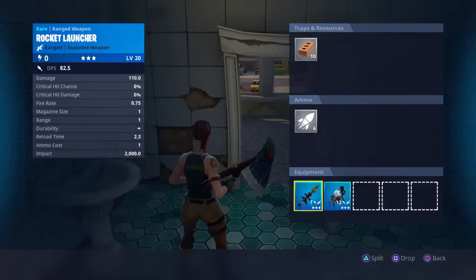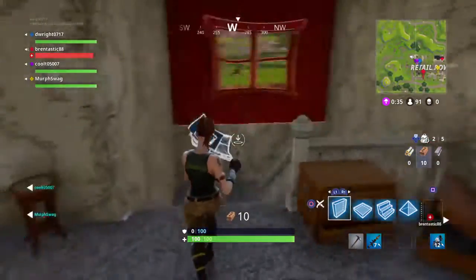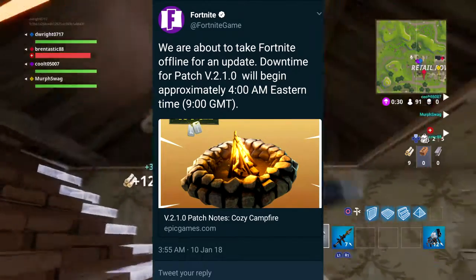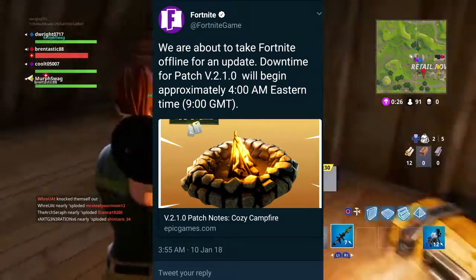I was up on Twitter this morning shortly before getting my son up, which is where this gameplay came from, and I saw this: 'We're about to take Fortnite offline for an update — downtime for patch version 2.1.0 will begin around 4 a.m. Eastern.'